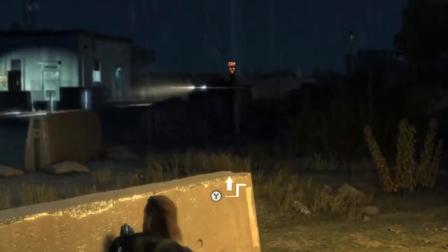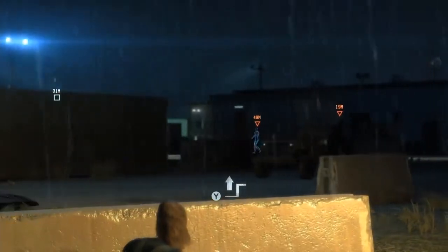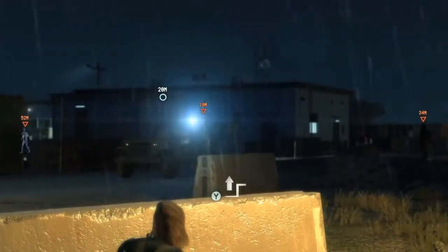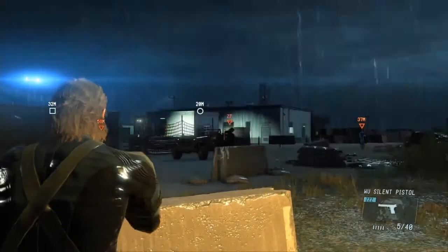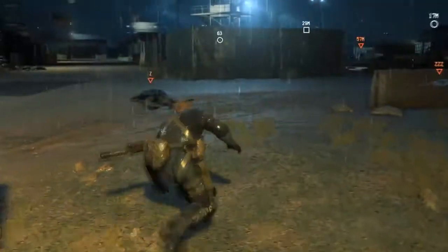By zooming in, you can mark targets that are a little farther away as well. Shooting the guy in the middle of the road wasn't the best choice, because he is being spotted now by this guy driving down the road. So let's take him out quickly before he draws attention to us, and get these guys off the road so that they don't get spotted by anyone else.